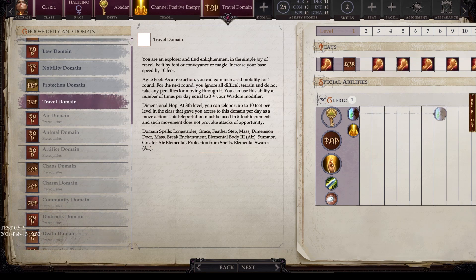Next we have the travel domain. You're an explorer finding enlightenment in the joy of travel. Your base speed increases by 10 feet, which should stack with other movement-increasing effects. The agile feat ability lets you ignore all difficult terrain for one round as a free action, usable three plus your wisdom modifier times per day. At eighth level, dimensional hop lets you teleport up to 10 feet per class level as a move action in five-foot increments, and such movement does not provoke attacks of opportunity. Domain spells include longstrider, grace, feather step, mass feather step, dimension door, mass dimension door, break enchantment, elemental body 3 (air), summon greater elemental, protection from spells, and elemental swarm (air).